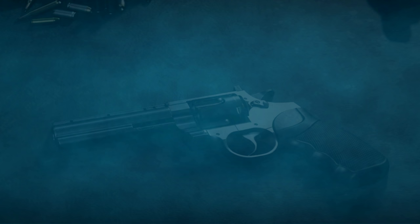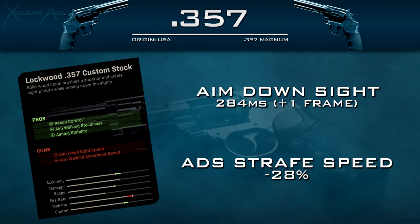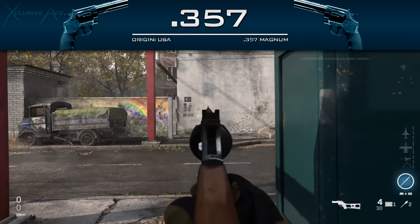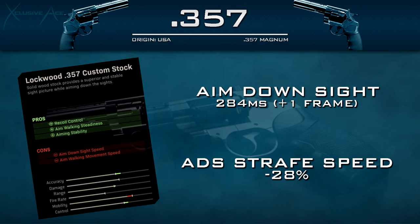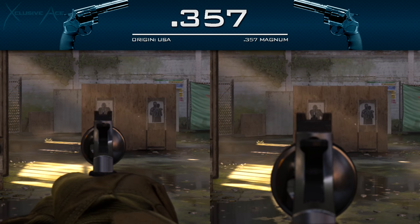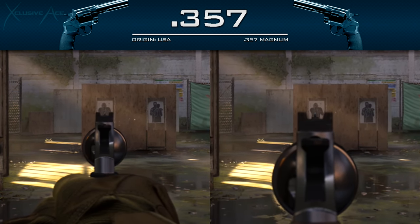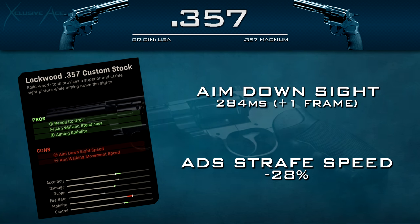The 357 also has unique stock attachments. The first is the Lockwood 357 Custom Stock, which improves recoil control — though similar to before, the recoil looks pretty much the same — and also improves aim walking steadiness and aiming stability. Side by side, the sight picture changes completely because the gun is much closer to your face. There's still a decent amount of idle sway. The downside is ADS speed is slowed by one frame at 60 fps, and aim down sight strafe speed is significantly reduced by 28% — which is huge.